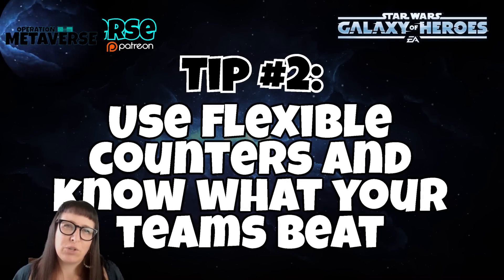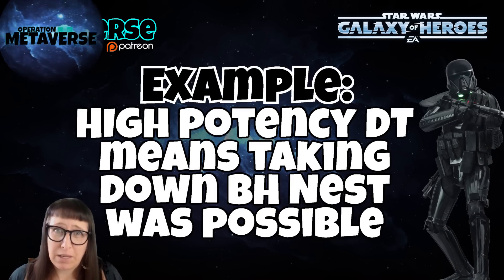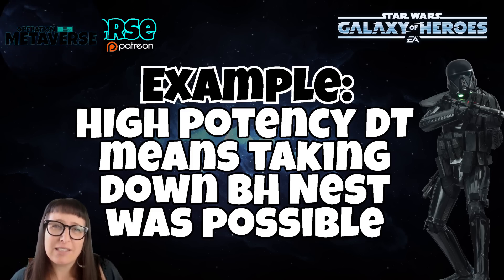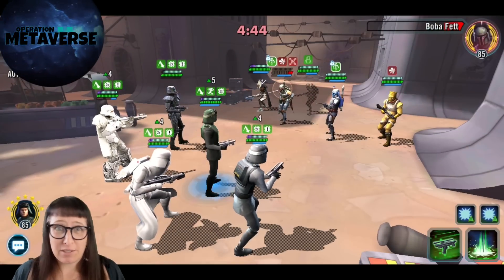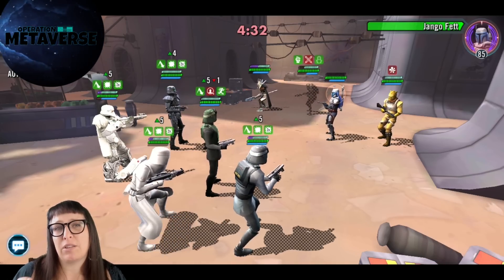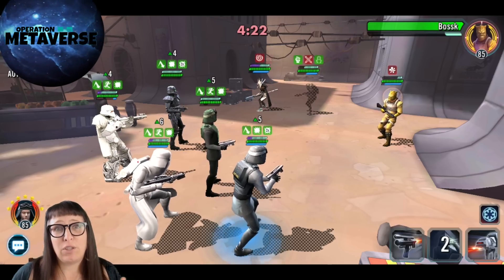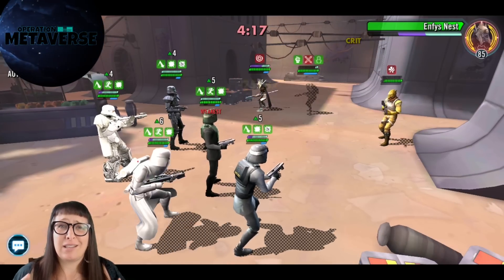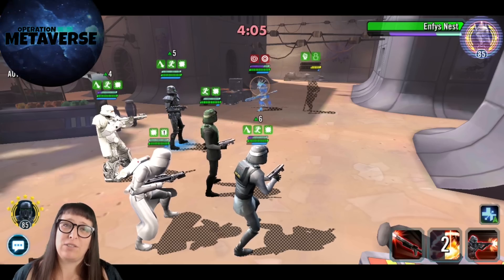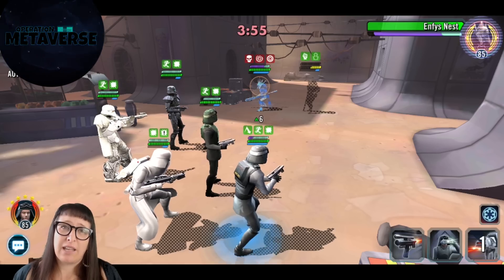The next point I want to make is to really understand how flexible teams need to be and to understand what everything can beat. I have this Imperial Troopers team that is totally mangled — I can't use them against these Gear 13 Nightsisters that are coming up. My Stark can beat them, but the characters coming behind will have a big speed gap, so they're not going to be able to overcome the team on the other side. If you see Bounty Hunters, Nest, and Nightsister Nest and you have an easy TW for your guild, you might want to use Imperial Troopers as a sacrificial team where people can practice taking Nest down.